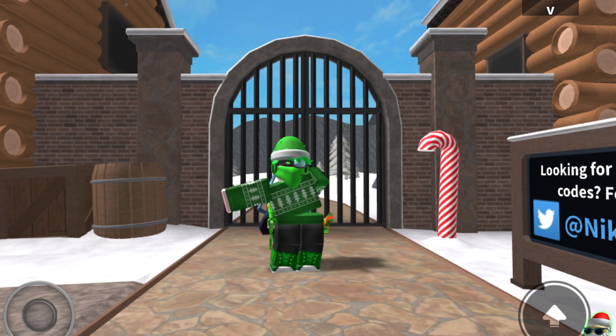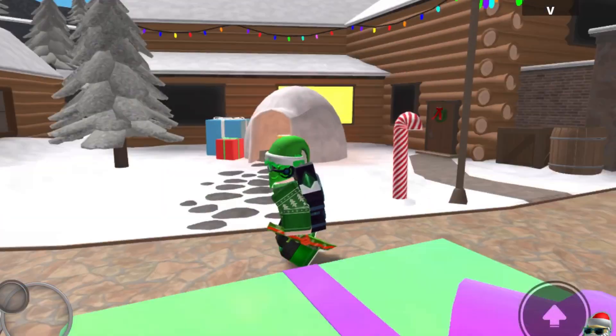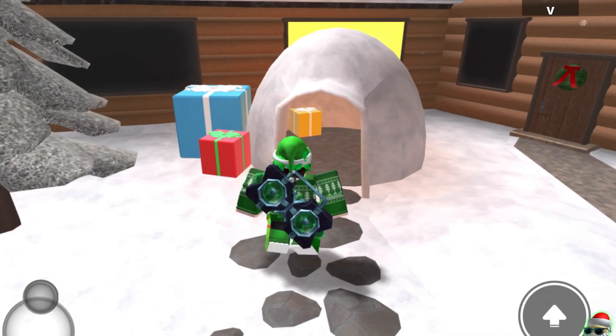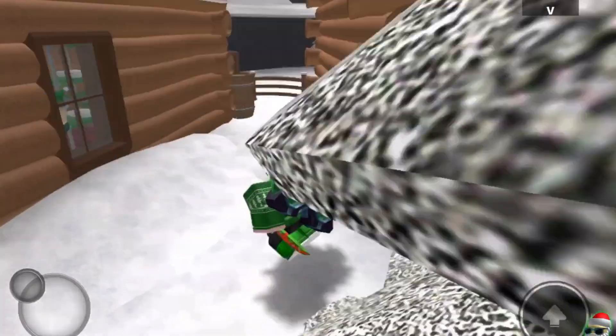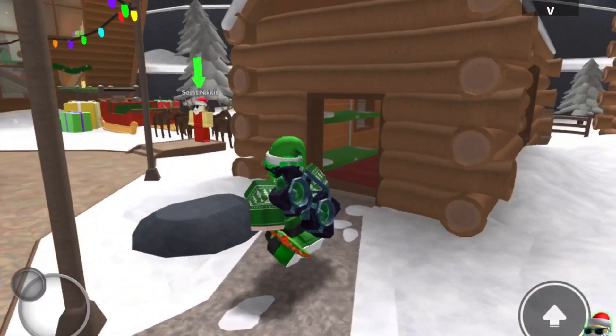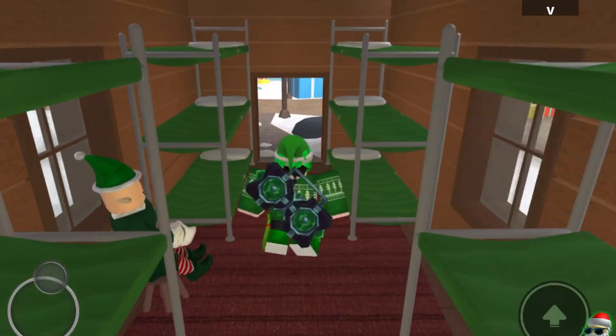All right, so before I check out the main event, let's just check out the lobby and see what it looks like. Oh my god, that actually looks kind of insane, it's super big. Basically there's an igloo right here, let's see if you can actually climb up here — and no, you can't. There's like a cabin right here, that's pretty cool. And this lobby's insane — it's like an elf bunk bed area or something. That's weird.